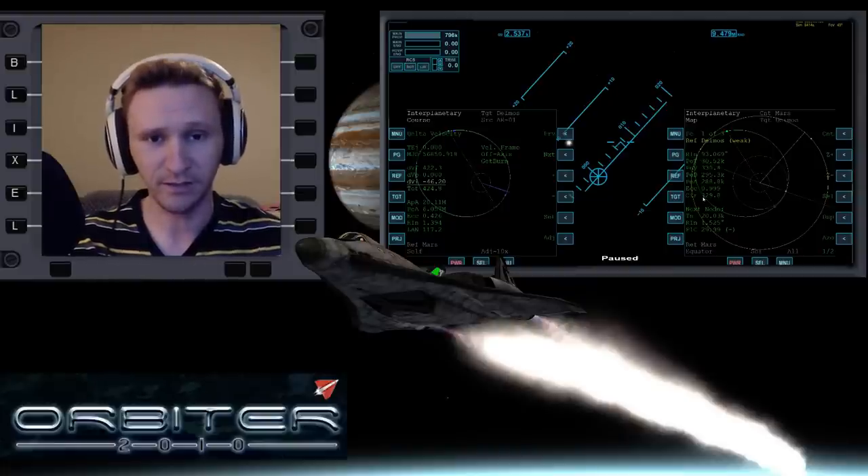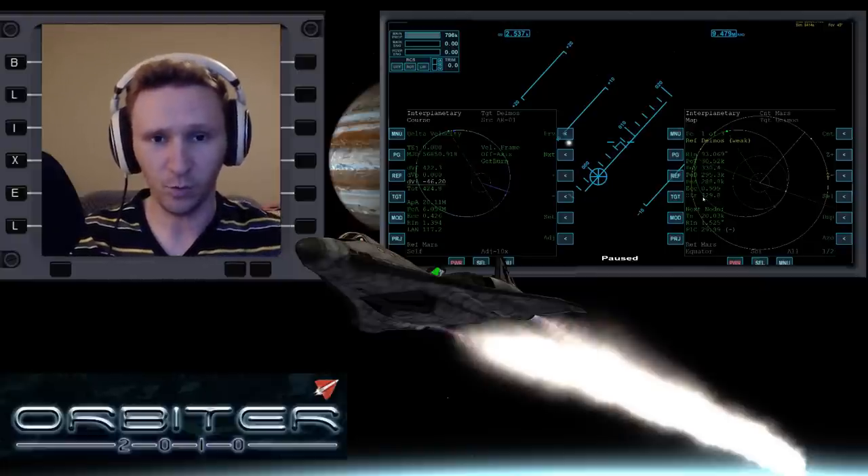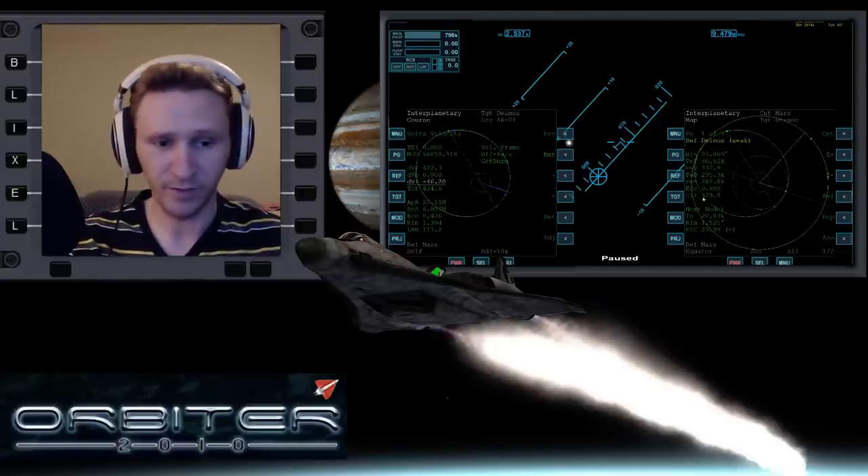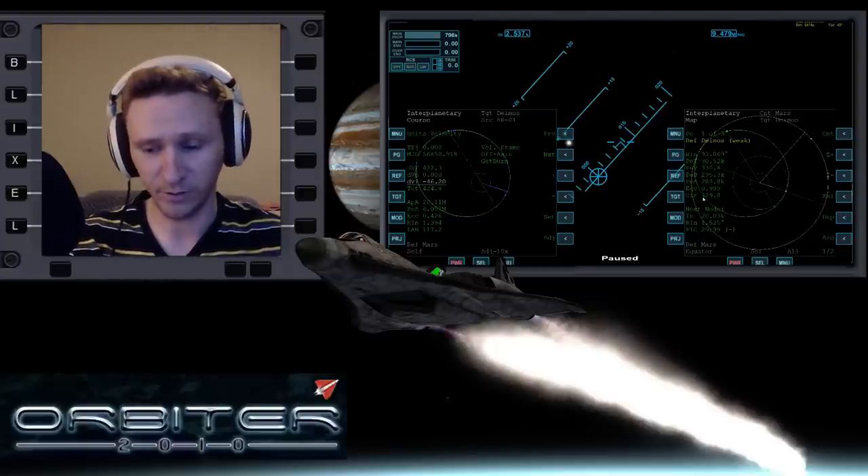I've also run into this around the moons of Saturn. For example, when you're on Enceladus you have a gravitational influence of 0.10 according to Orbit MFD. So that means if you want to go from Enceladus to Titan you'll run into this kind of problem as well. We'll deal with that another day — just something I wanted to point out.